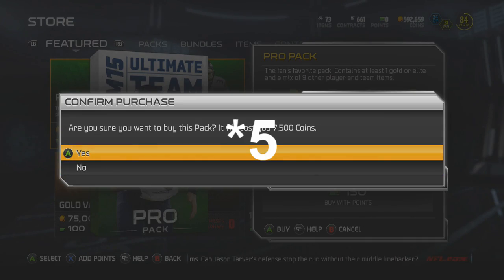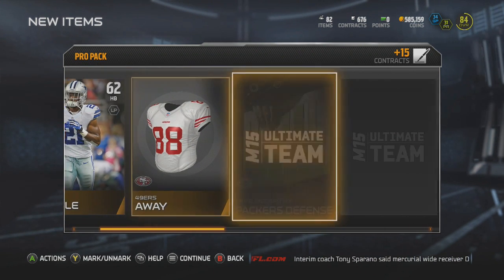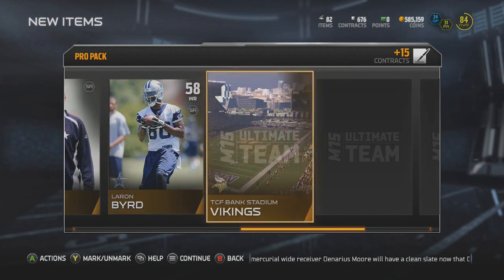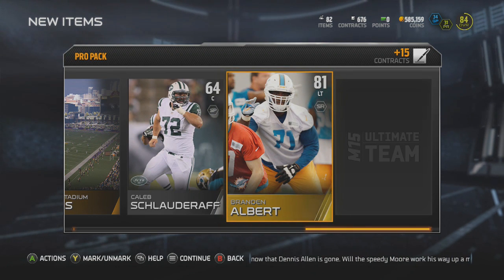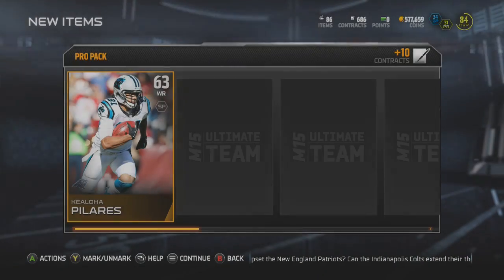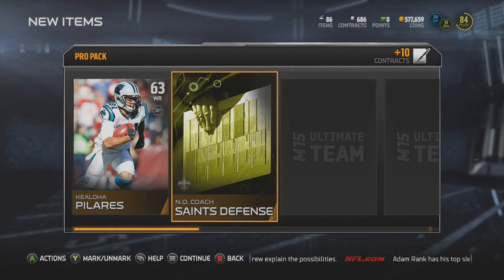Pack number one — we're at about 492,000 coins right now, so we're going to pull it down to about 540,000. First pack we get a Joseph Ranzel, 49ers away uniform, still looking for my second elite pull. Packers defense Jonas Mouton, Jason Garrett, Leron Bird, Viking Stadium, Caleb Schlatteroff. Gold card is Brandon Albert — a pretty good left tackle, I will take it. I'll take any 80-plus players. Last card in this pack is Danny Cole. It's always good to open packs because you need those players for all the sets, and you need those stadiums and playbooks.